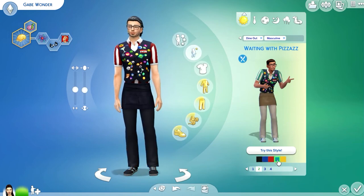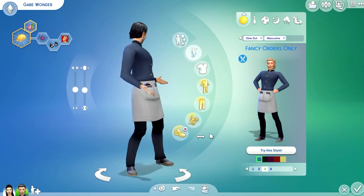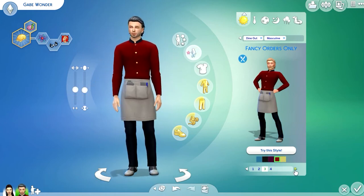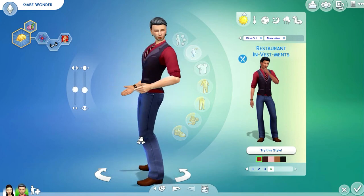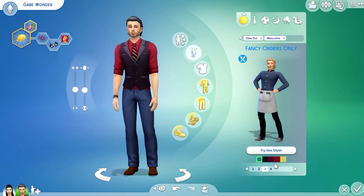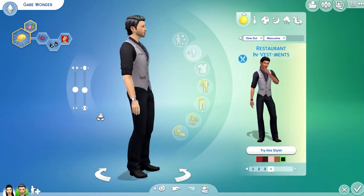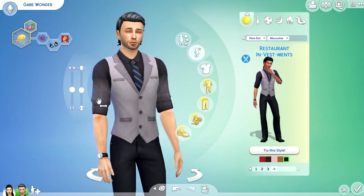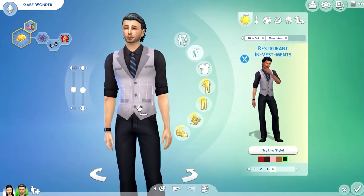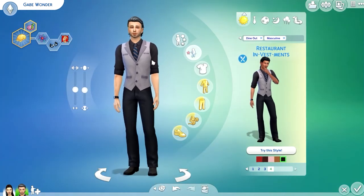The third outfit is a waiter look — very nice. Let me see it in yellow, this color, and red. The fourth outfit is a host or restaurant owner look — a very nice style. Let me check different colors; I like that one. That shirt style with these buttons — I've seen it a lot in clothing stores. Really cute. Nice restaurant aesthetics overall.